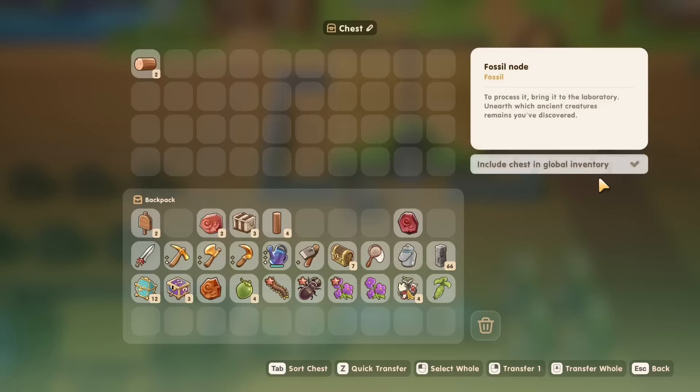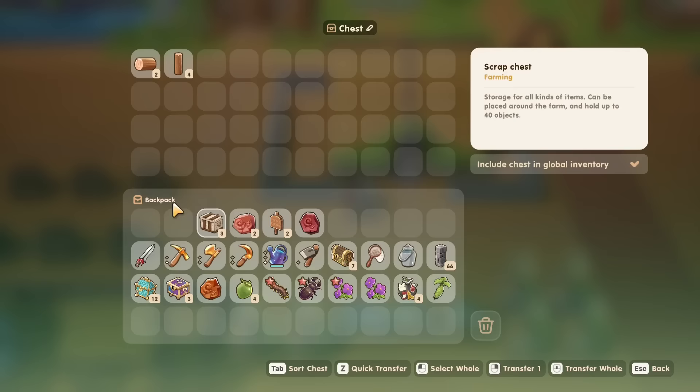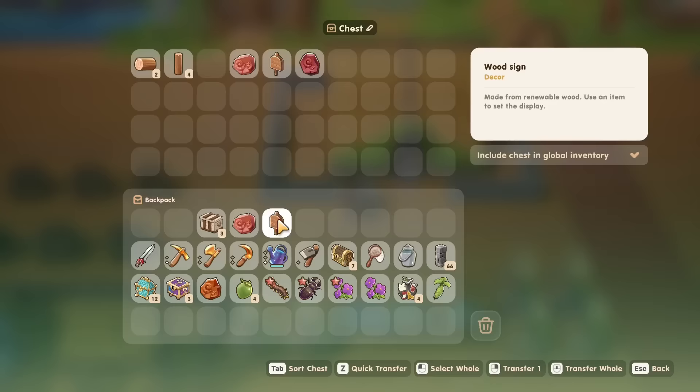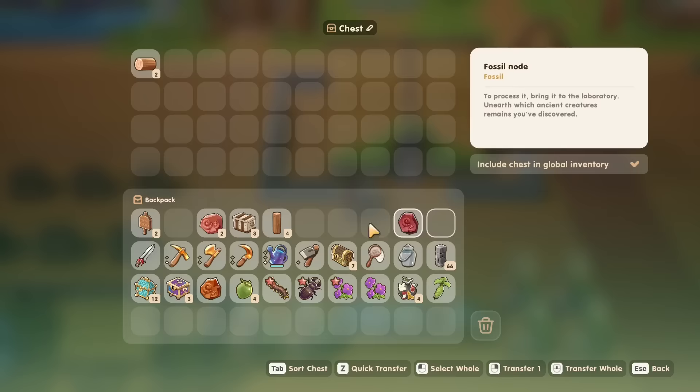One issue I have is with the transfer of items from a chest to your backpack. A left-click transfers an item from your bag to your chest right away, but from your chest to your bag, a left-click just grabs it — so you don't have to drag and drop it manually into your bag. It's the same thing with the right-click: it transfers one item automatically to the chest, but the other way around it just grabs it. You can actually do a quick transfer from the chest to the bag, but that's with the middle mouse button. I found it so annoying that the control scheme was different for each side of the inventory, and I kept pressing the wrong buttons.